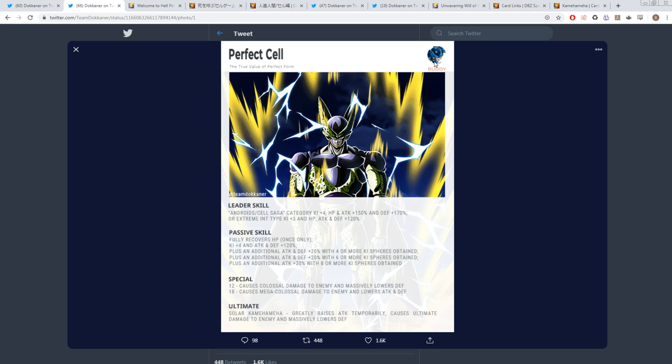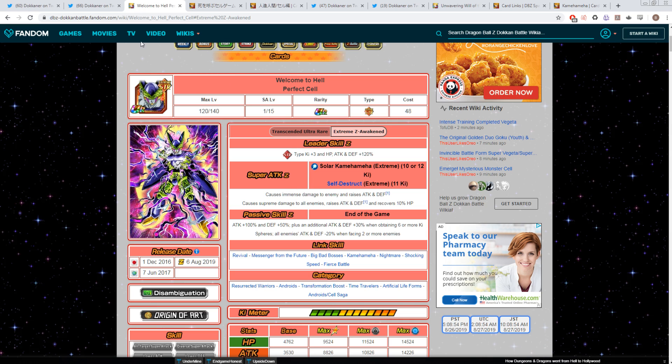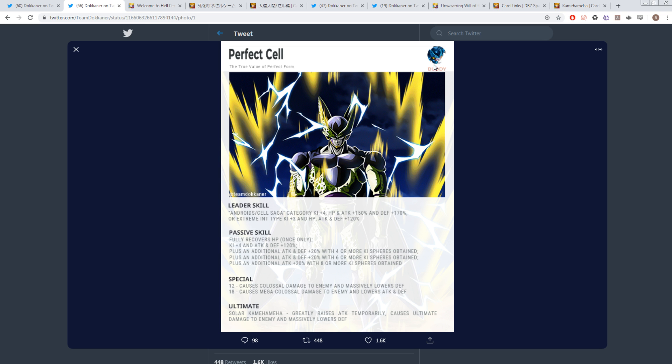Also worth mentioning — there is a new TR Cell Jr. coming on the same banner as Cell. He might actually be a better linking partner than the existing Cell units, but we don't have any info on him right now.